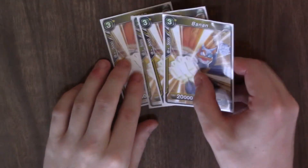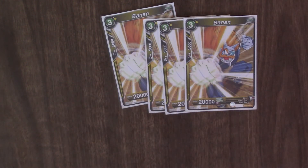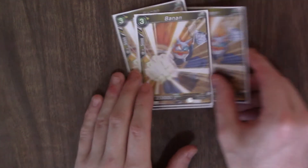Four copies of — I'm not even going to try to pronounce this guy's name. He's just a vanilla with 20k base, so it's harder for your opponent to get around him. When you swing at 15k base stuff and put a 5k into it, it forces more out of your opponent.